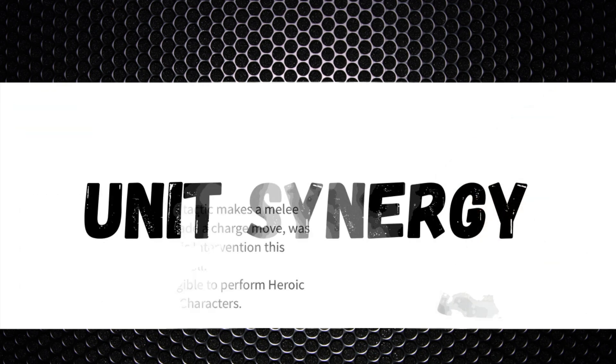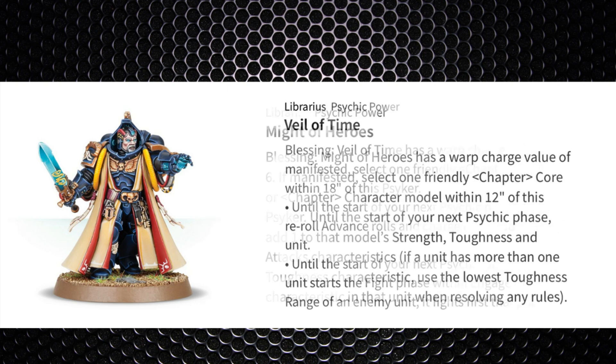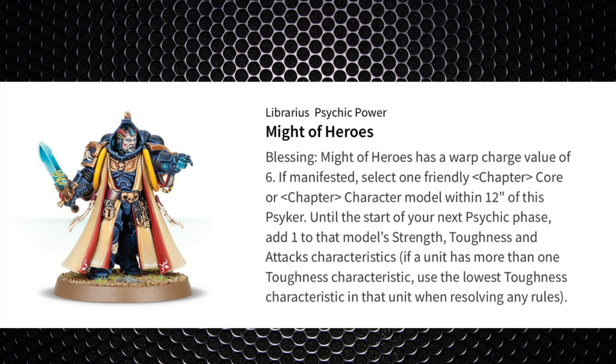Space Wolves' chapter tactics don't really affect him since plus one to hit isn't needed at weapon skill two plus, though Space Wolves are a melee-heavy army and he'll benefit from all the surrounding melee units. His ability can work in any chapter. For unit synergies, Librarians can cast Veil of Time for re-roll advance and charge rolls. Might of Heroes is great value — it gives plus one strength making him strength eight, plus one toughness making him toughness five, and an extra attack, putting him on six attacks with Shock Assault.